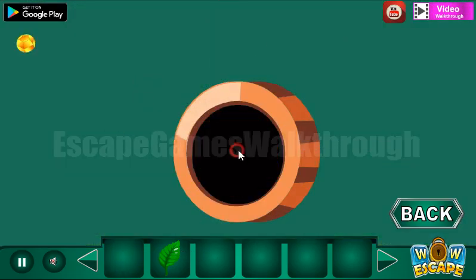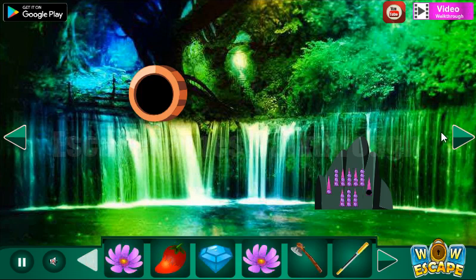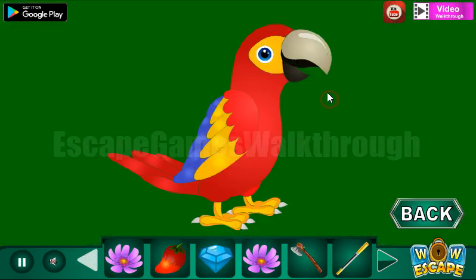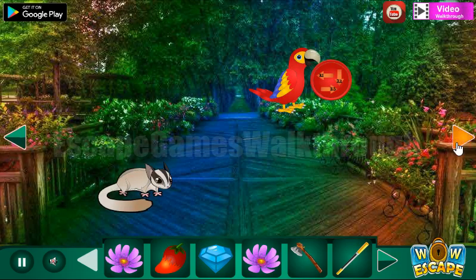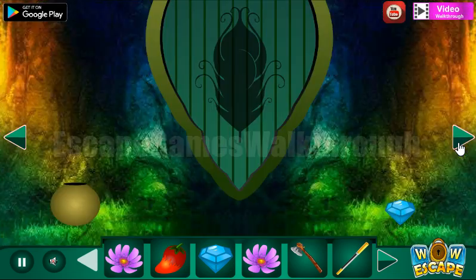Next we have a coin here — we can open it with the sword to get the yellow gem. Here's a parrot giving us a hint: row one, all of them point to the left; row two, all of them point down; and row three, point to the right. These directions are to be used on the matching puzzle.